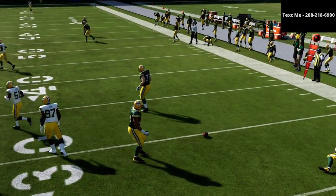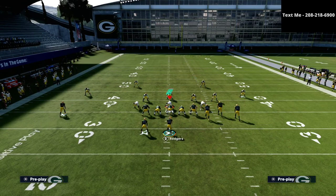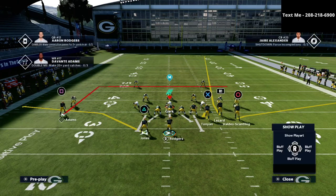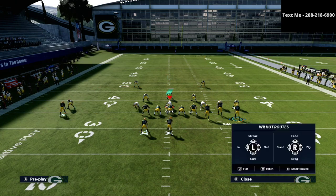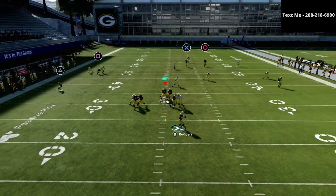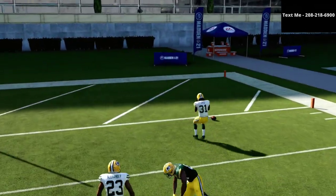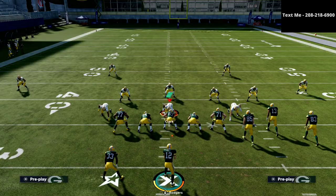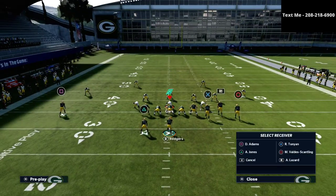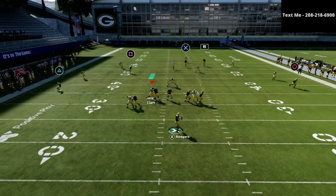A lot of times it really does matter where that receiver is at. You can see here he's on the hash mark. If you take the circle receiver and put him on a fade and do something like that, watch what happens on that Cover 3 bomb — he's still going to go to the right, but the safety is going to be able to get back on it because the fade route doesn't actually fade to the sideline. It just does a quick animation and then goes up, so that's something you need to know.